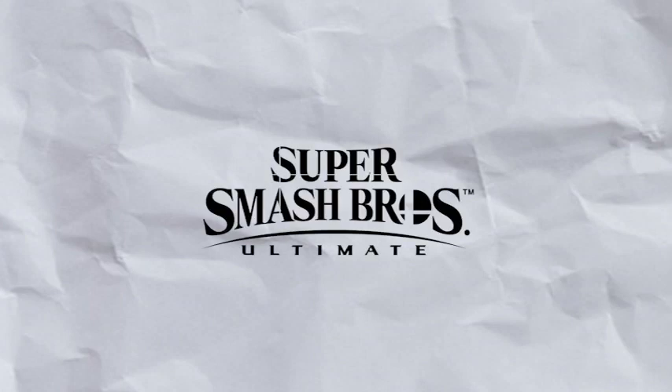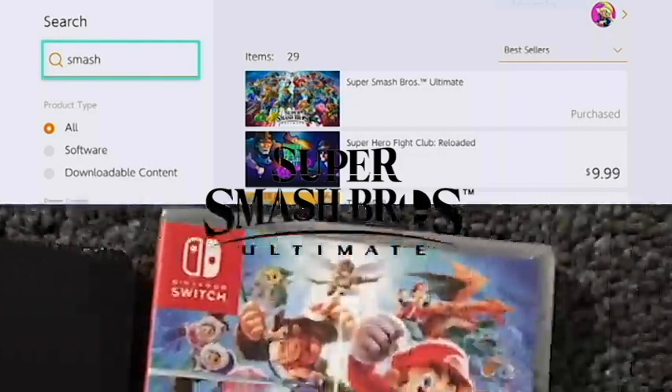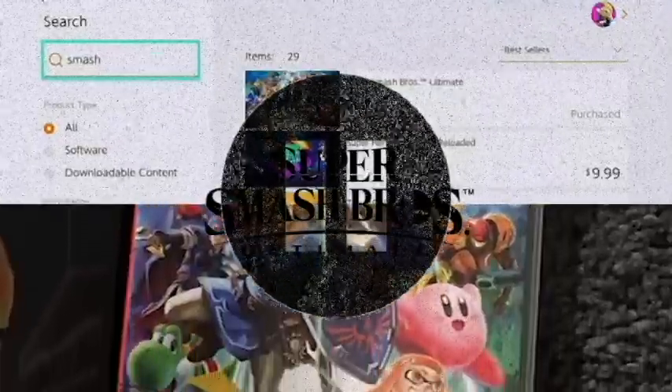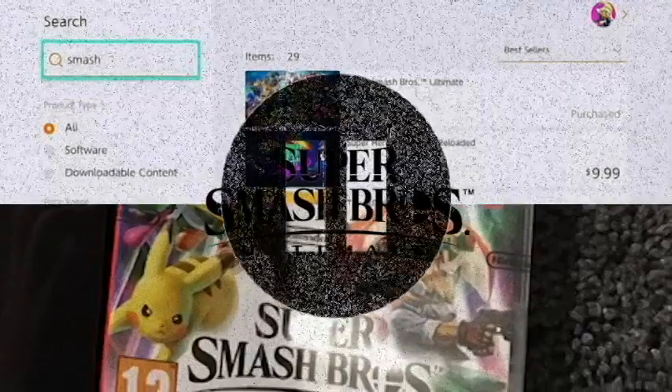In order to play Smash Ultimate, players will need their own copy of Smash Ultimate and have it downloaded or physically inserted into their Nintendo Switch. Before doing this, users may want to make sure their IT department and internet provider have the page and services whitelisted before this attempt.